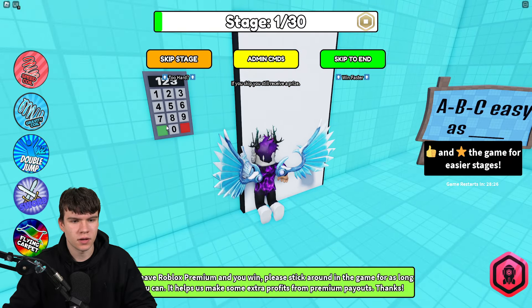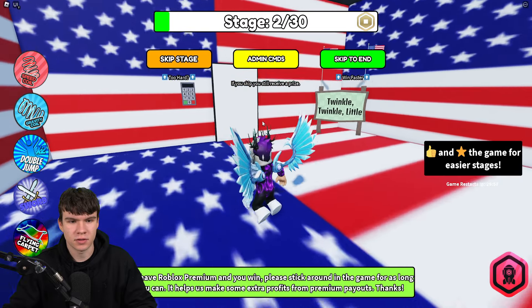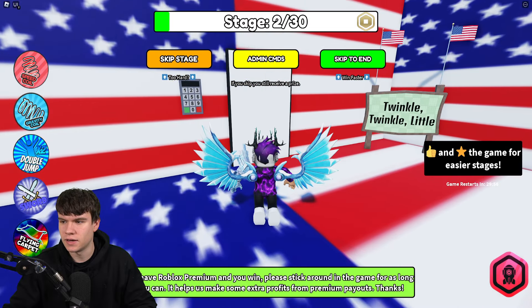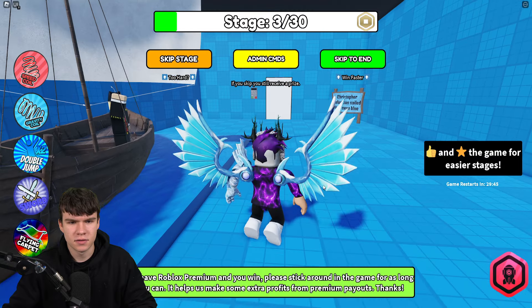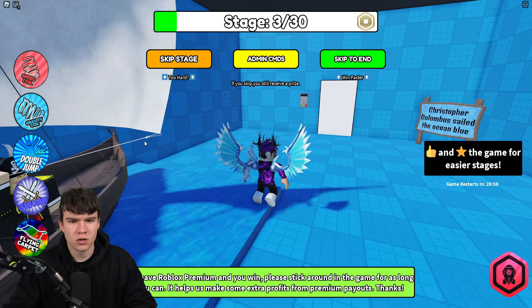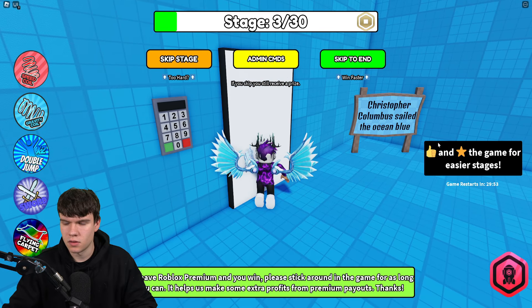The first code is 1-2-3. Click on the green button — correct. That puts us into the American room. Now enter code 50 — correct. Then in the next room the code is 1492. Enter 1492 and click on the button — correct.